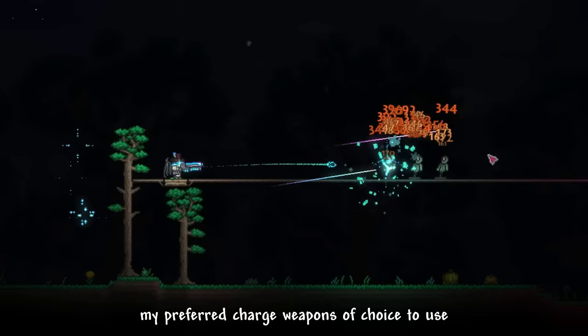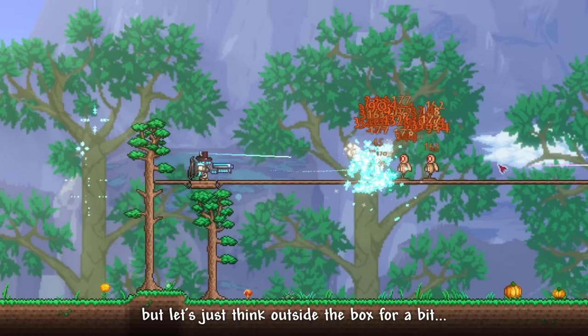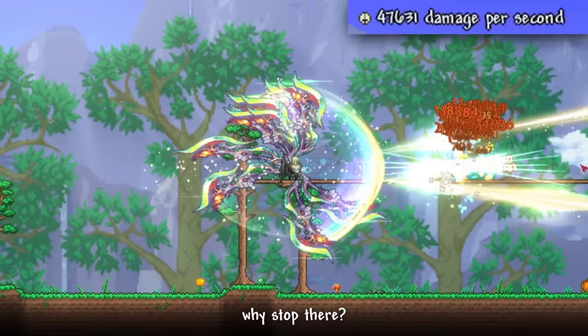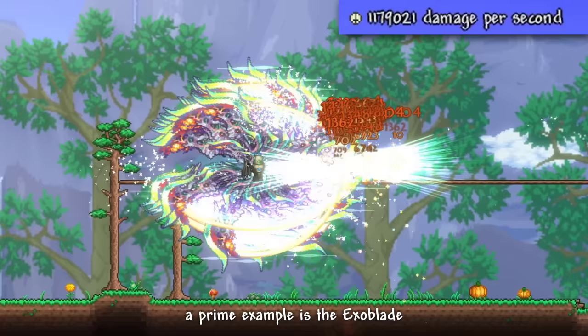My preferred charged weapons of choice are either Vortex Beater or the Phantasm Bow. Normally, you would think of abusing this exploit on a slow weapon like the Tyrannis Sniper Rifle, but let's think outside the box — why stop there? This exploit works on most projectile weapons. A prime example is the Exo Blade. Seriously, what am I seeing right now? This is so fun. Is this the return of the legendary spam click Murasama, just in another form?